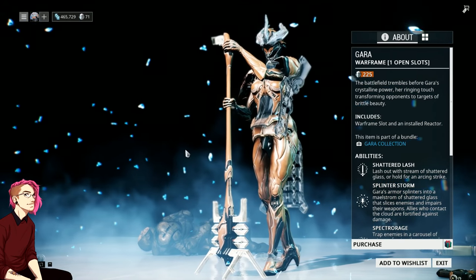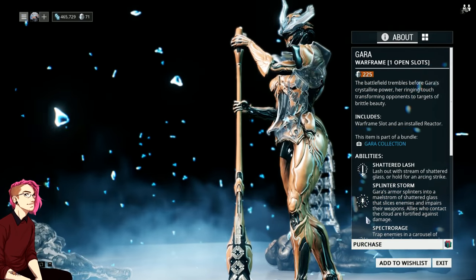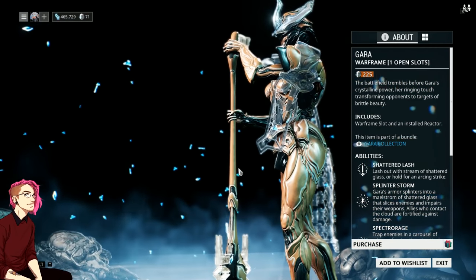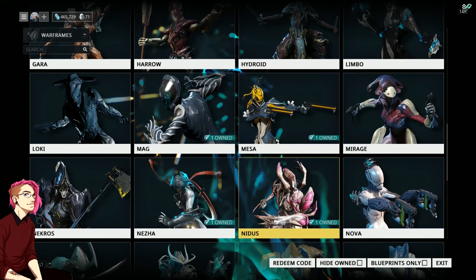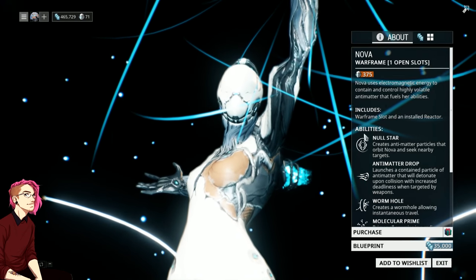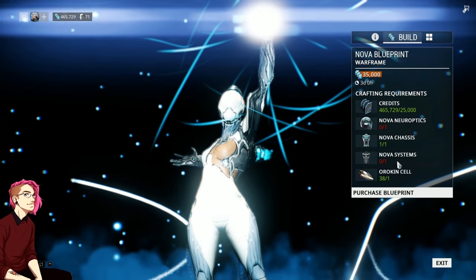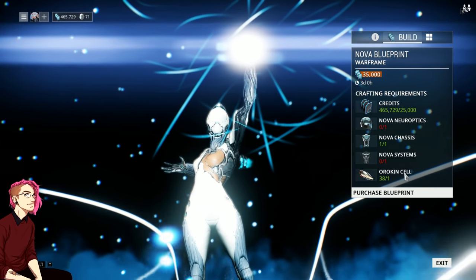In this particular case, Gara cannot be purchased via the blueprint — she has a special quest you'll need to complete to get her blueprints, as well as special bounties. But if we go over to Nova, she also has a blueprint very similar to Ember: credits, Neuroptics, chassis, systems, and cells.